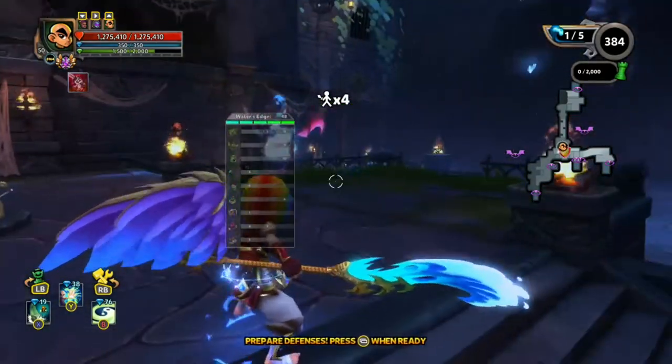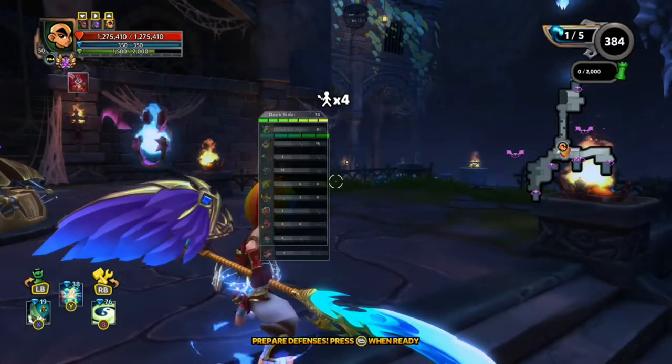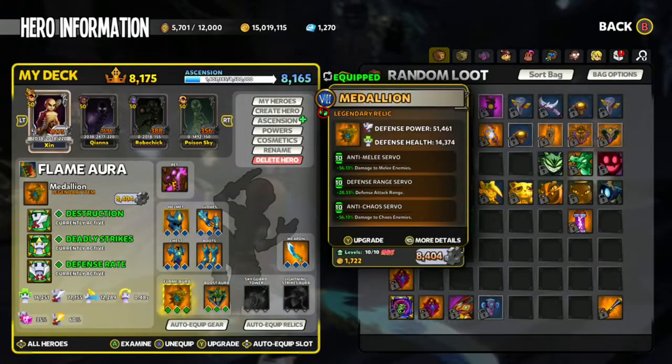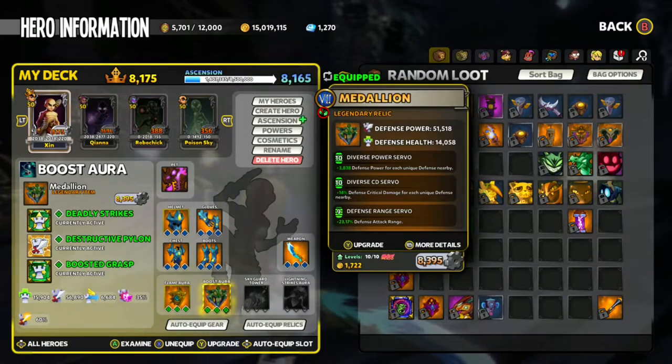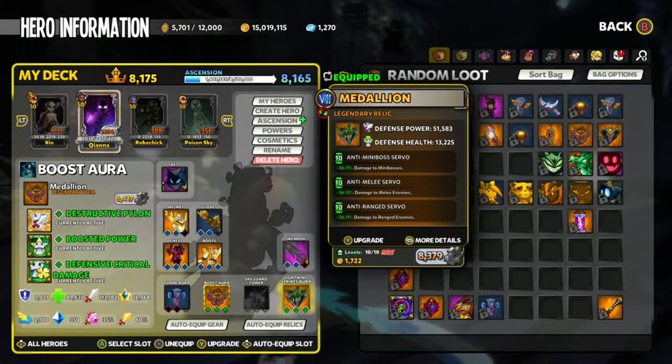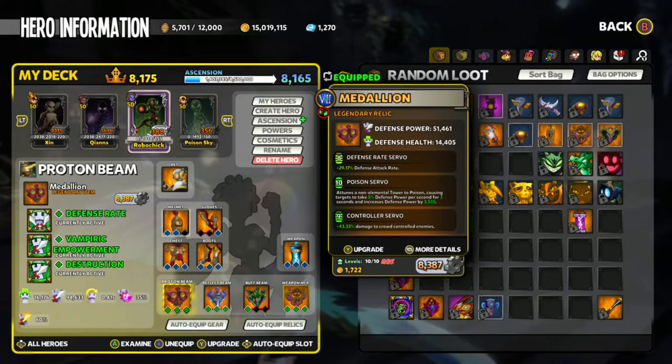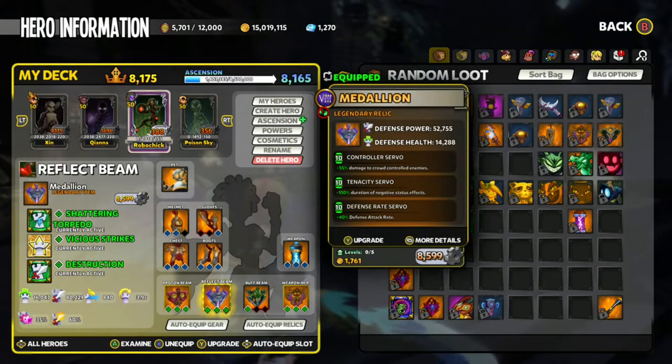Looking at the lanes, we have a ton of melee units and a handful of chaos units. We'll be using our anti-chaos and anti-melee flame roar as always, boost thrower to buff our stuff, LSA for the bosses, proton for the slow, and the reflect beam for the extra damage.